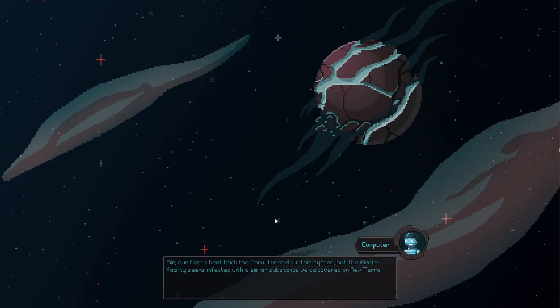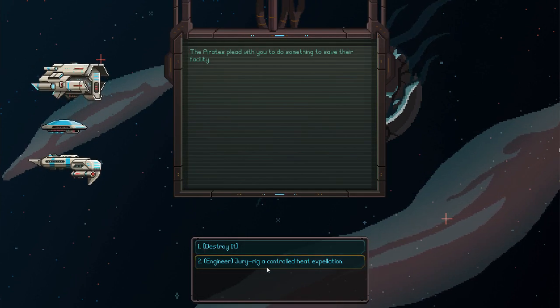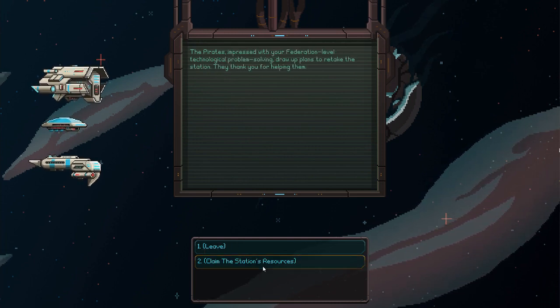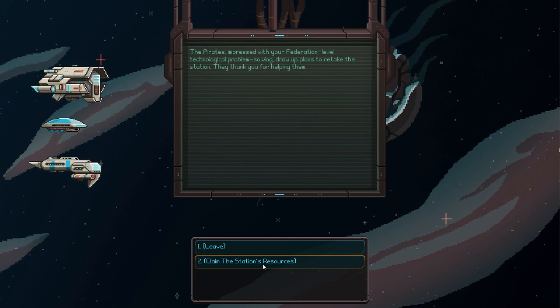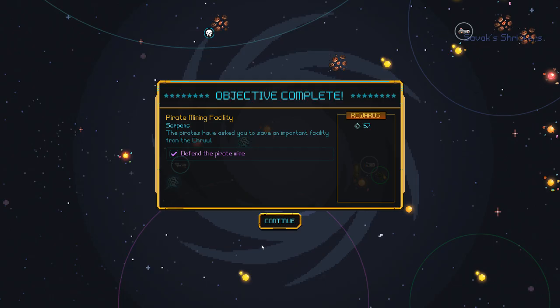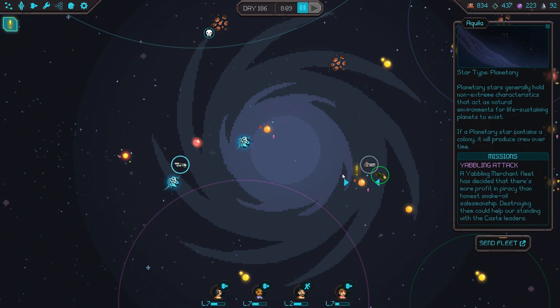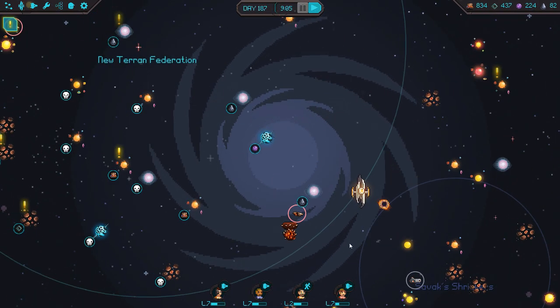That's the resources I'm looking for. Alright. The pirate facility is infected with the same substance. Let's see - jury rig a controlled heat expellation. Claim the station's resources? Nah, we'll just leave. They thank us and we get some amount of materials - not much, but that's okay. Anyway, so it looks like we got another yabling attack up ahead. Let's head for that one. The yablings are pretty weak, so that's nice.